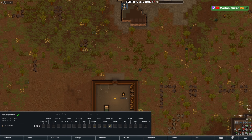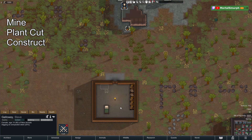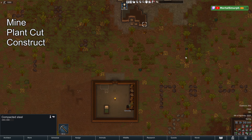If we come back to Galloway and reset, with construction, plant cutting, and mining ordered, then switch the order so mining is first, they'll mine first, then plant cut, and then construct. We can undraft them and watch — they mine first, then plant cut, then construct.